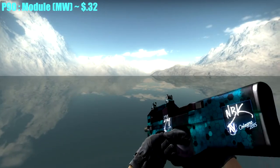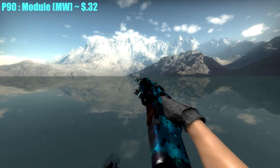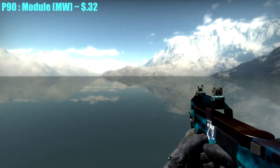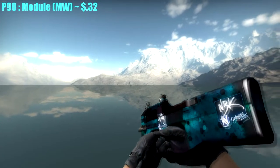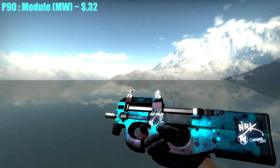For the P90, I had to go with the Module. I found three stickers on mine — even though you can probably only see two from your point of view, there are actually three. This is Minimal Wear and I got it for $0.32. Factory New isn't really required to make it look nice; Minimal Wear looks just as fine.